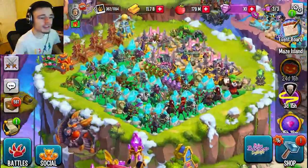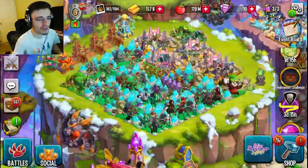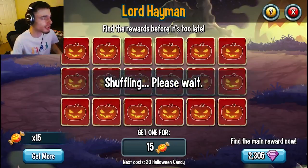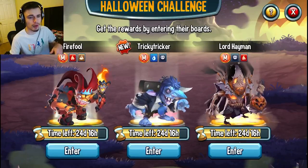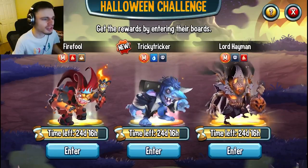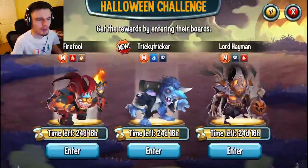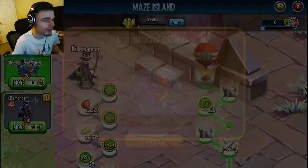If you don't know what candy does, it's used inside of the Halloween Challenge on the right with a little pumpkin icon. You just click on it and flip over cards to get monsters. The best monster by far in this is Lord Heyman — that is definitely the best one, there's not even a competition. The other two are just not very good, so definitely try to get Lord Heyman out of this.